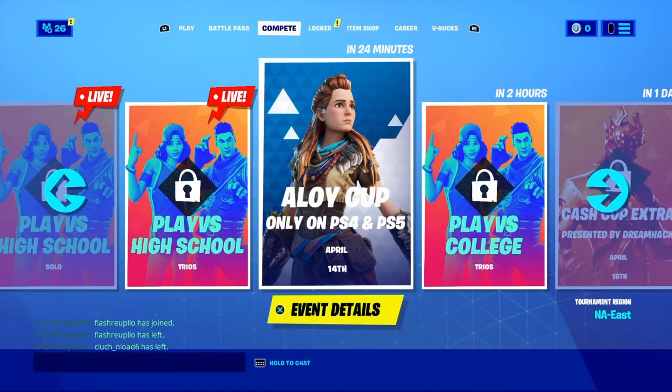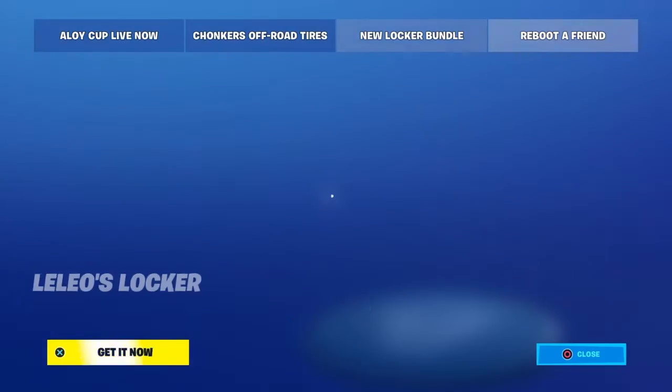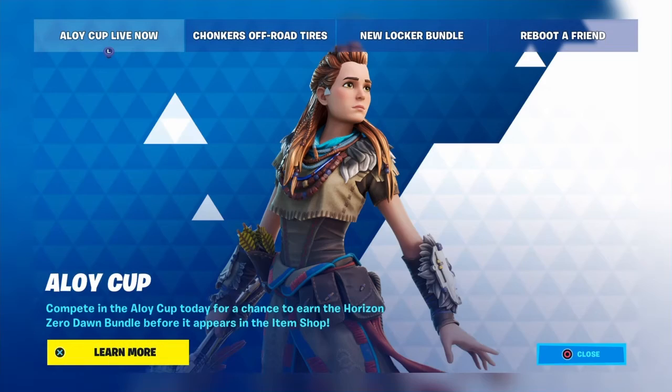Welcome back to another video. Today we're gonna be showing you how to get the Alloy Cup. Right now it says: compete in the Alloy Cup today for a chance to earn the Horizon Zero Dawn bundle before it appears in the item shop.